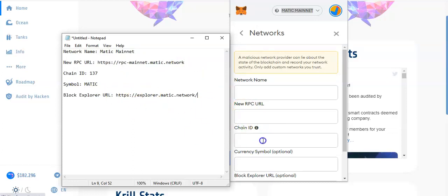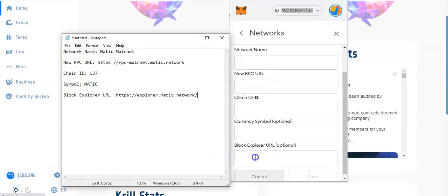Chain ID: you're going to put 137. Currency symbol: Matic. Block explorer: HTTPS://explore.matic.network. Then you click save — do not forget to save it. A lot of people forget to save their work — save it guys.